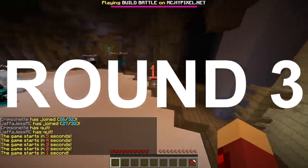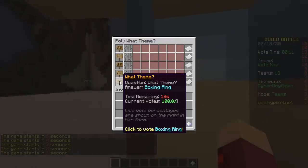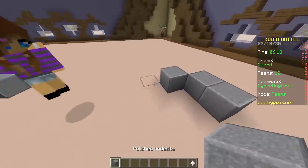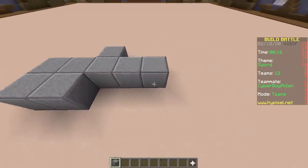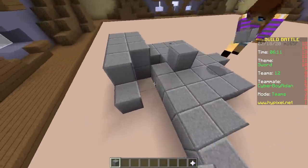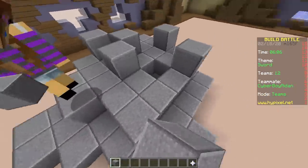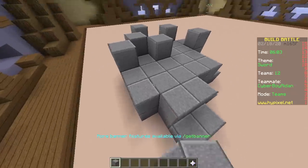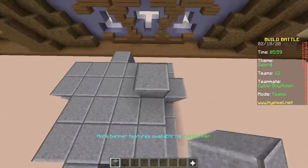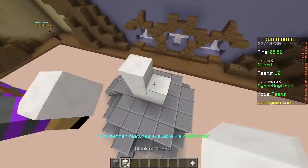Last round — can we get a win in tiny builds? Prompts: zombie, elephant, snail, sword, boxing ring, sword. We're making a rock with a sword in it — like everyone else probably does. That's just the only tiny build people make — crappy builds.